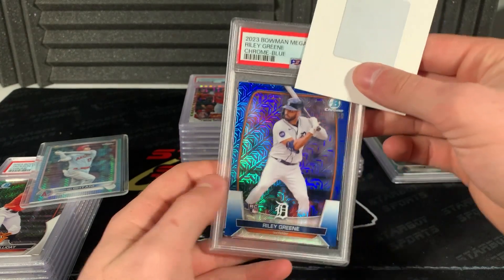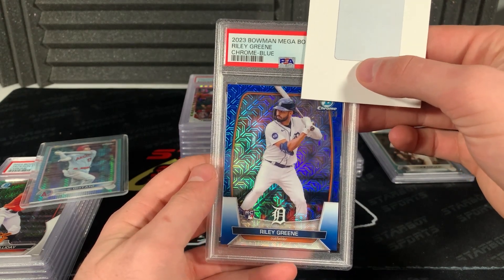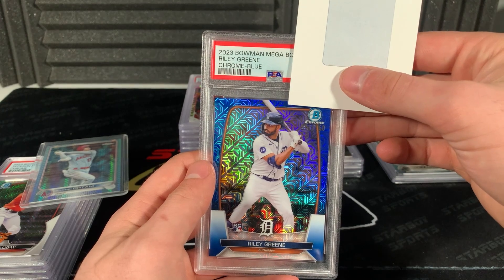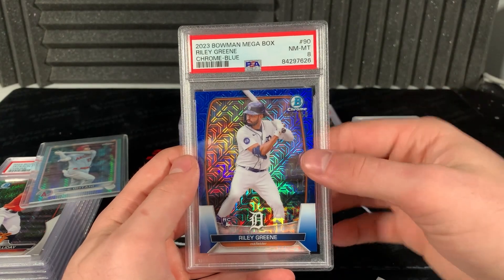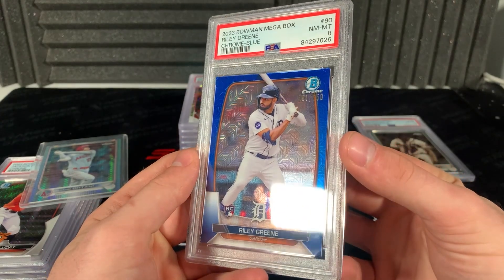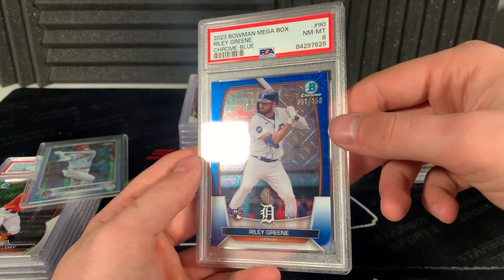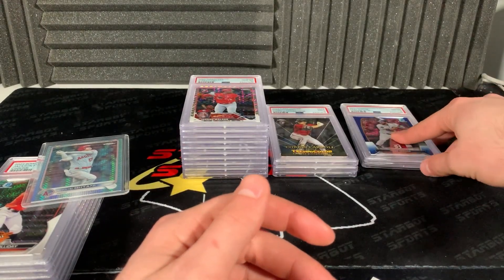Here's a blue Riley Green Bowman mojo to 150. Not bad - I can't imagine this one would have trouble selling, but these Bowman cards did have a lot of issues this year. Mojo megabox blue - wow, an eight. That's crazy. Oh, I see it - print line, right there. Okay, I'll take that. If I can find something that's wrong with it, I get it. Thought it looked good though.